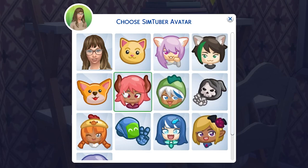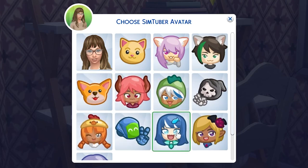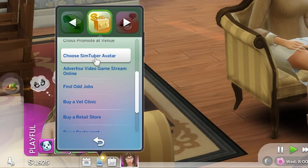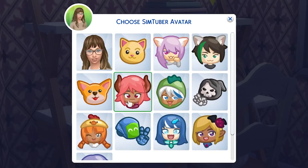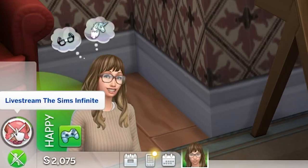Once you've joined, you'll be prompted to pick a SimTuber avatar. You can choose or change this at any time using the business section of your phone or the career section of a computer. This avatar will be the icon that appears when performing stream-related interactions.